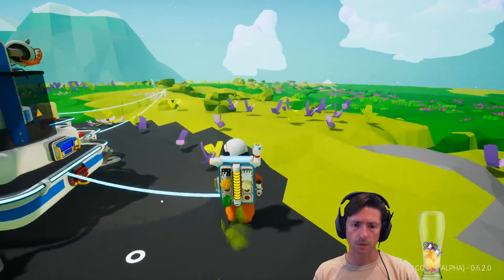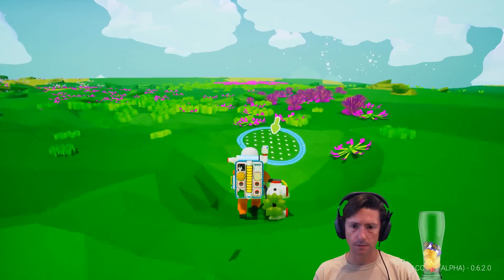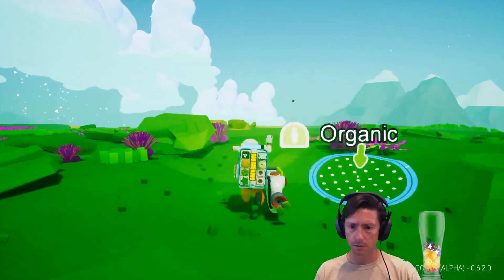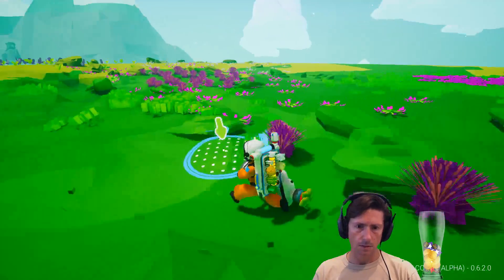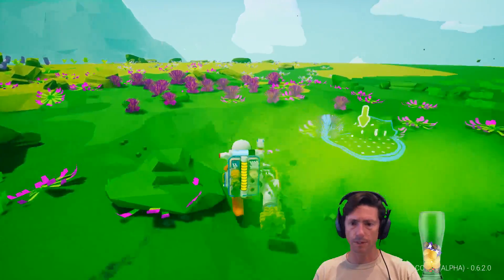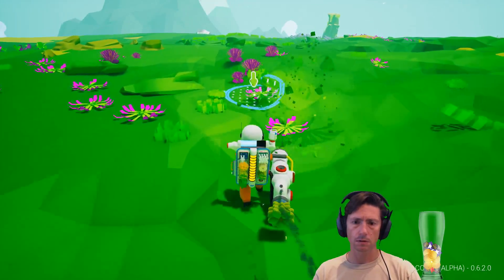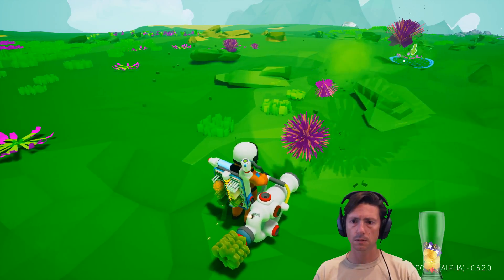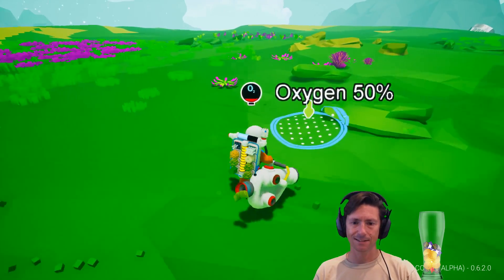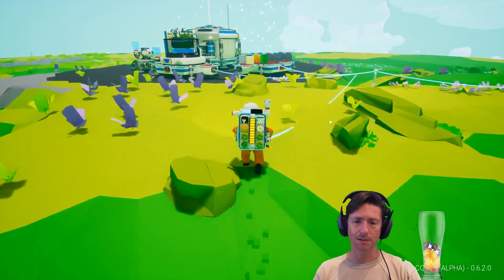I need to get at least some more of these things — some more of the organic stuff. I should already be in good shape to get some solar panels and maybe batteries now. I'm destroying the ecosystem of the planet! Should I just place it next to the base? There we are.